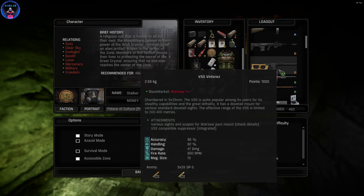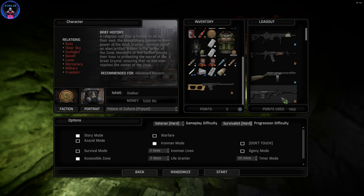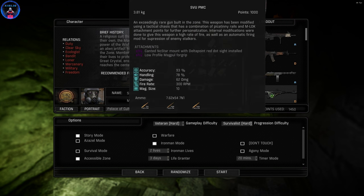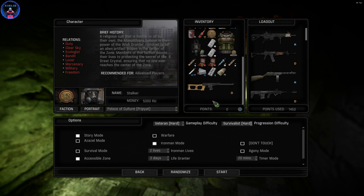I think I'm going with the VSS Vintorez, because this one has an integrated suppressor. So VSS Vintorez is going to have to be it. Even though I love the SVU PMC, this gun starts off with a red dot and another sight. It's so good because you can switch between them. I don't know what the other sight is called, but that other sight is garbage. Having the red dot on is incredibly useful — you can switch between them, which is very cool.